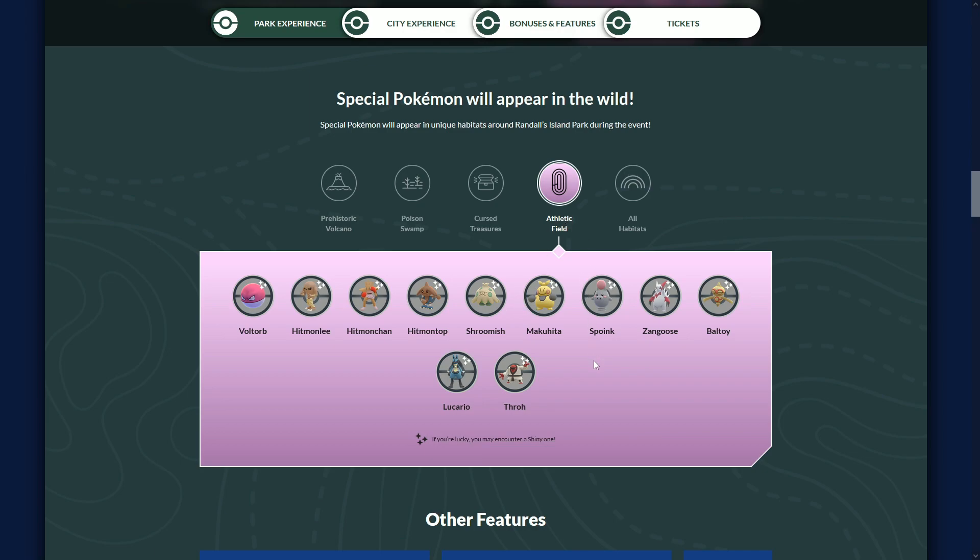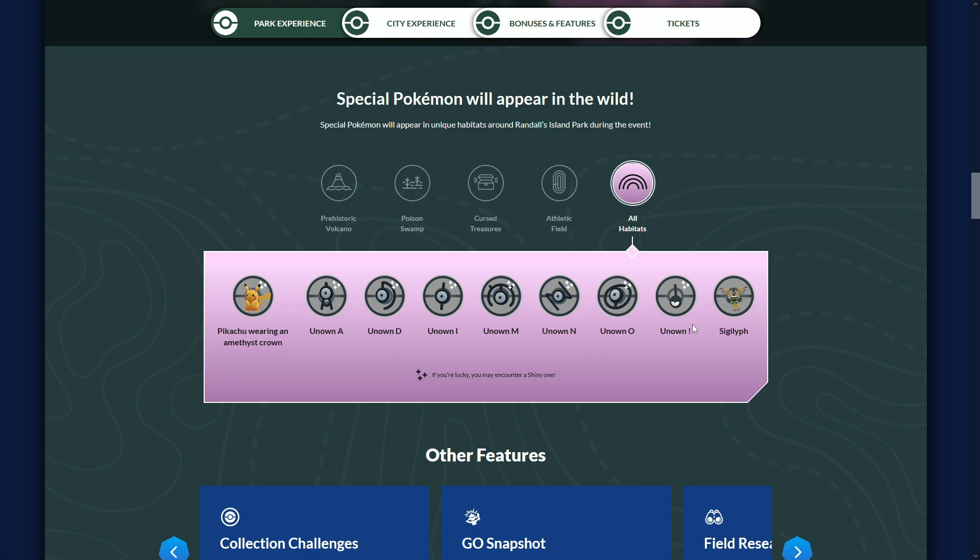In the Athletic Field Habitat, the Hitmons are there — these are awesome-looking Shinies with great Shiny colors. Zangoose is a regional Pokemon so you guys might be missing that. Lucario — this is the first time ever you can get a wild Lucario Shiny, so that is at the top of the list. Throh is also a regional Pokemon. For Pikachu, it does spawn more in the park, so when you play the park experience on your ticket — whether morning or afternoon — you want to focus on this Pikachu, because Pikachu spawns in the city are pretty low.